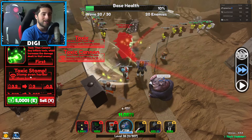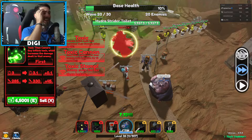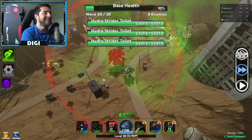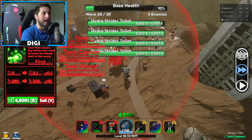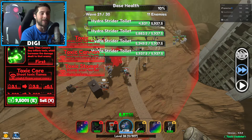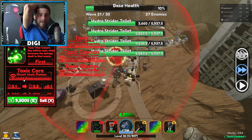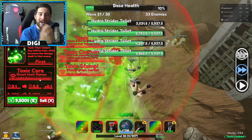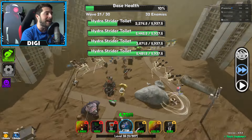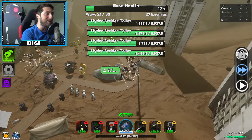We got enough — boom, let's go! Give us that acid attack — whoa! Even the enemies are reacting like: yo! Oh my gosh, what in the world?! Next upgrade is 5,000 for the Toxic Cannon — here we go!